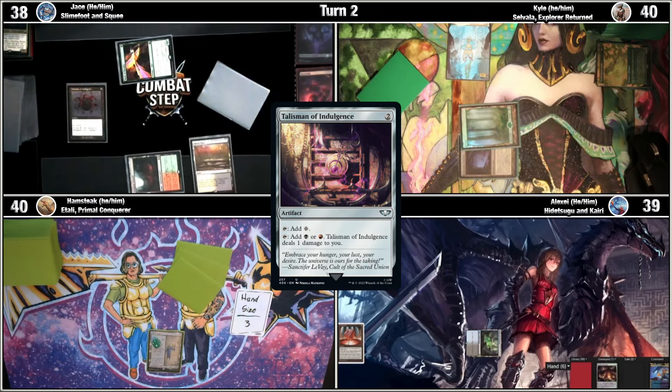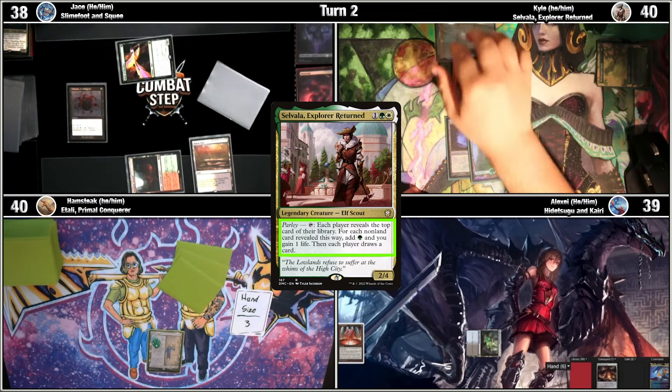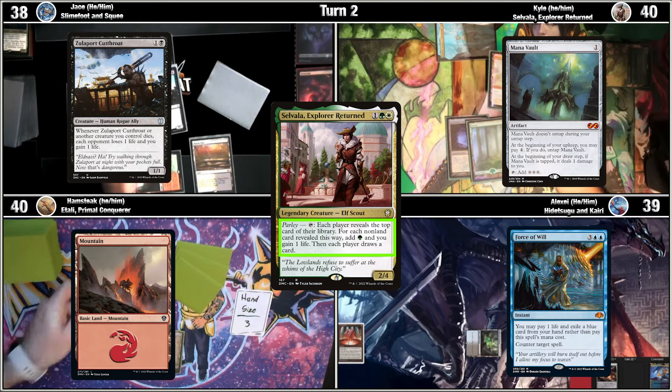I'll tap, draw, and start out with a Parlay. Everybody's going to reveal the top card of their library. For each non-land, I get a life and a green mana, and then we draw this turn. I get Manifold.